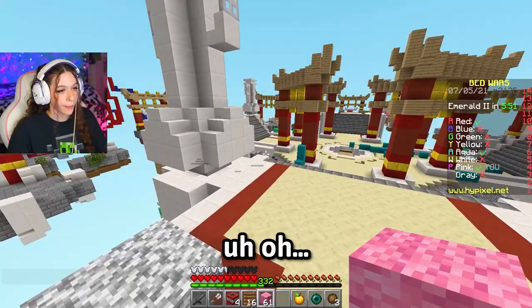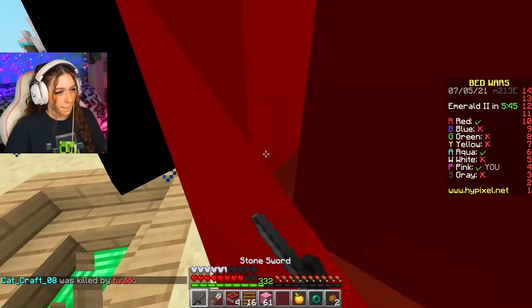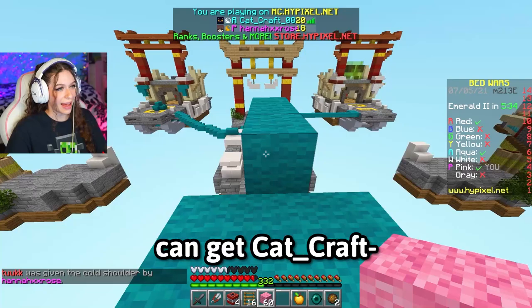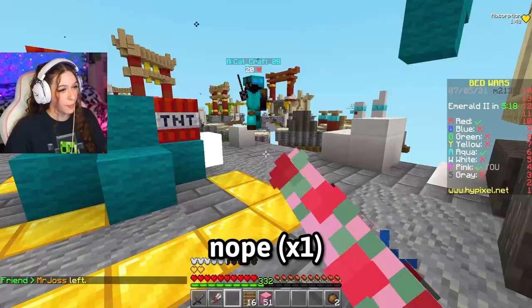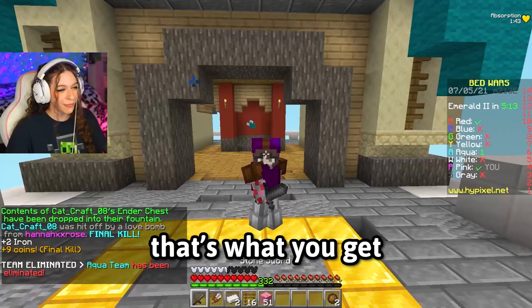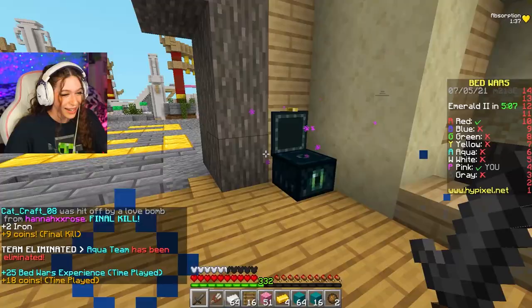If I can get cat craft with the trick, I'm going to need one subscriber. Let's do it. Cat craft, come here — you have a knockback stick! I will not be. No no no. I'm out of here. GG cat craft — that's what you get for buying a knockback stick. I have to go to mid and get one more emerald. It truly is what they deserved for buying a cringe stick.